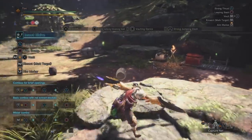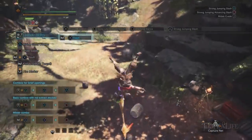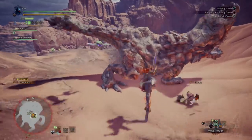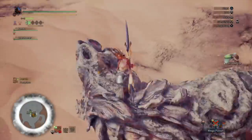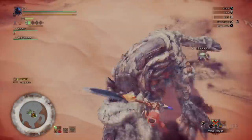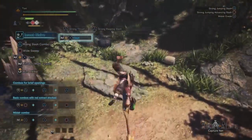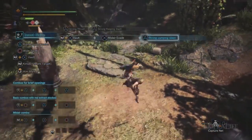Pressing R2 plus X will allow you to vault into the air where you can perform aerial attacks against the monster either with triangle or circle. Triangle will do mounting damage which may allow you to mount the monster if enough has been done, while circle will allow you to strike again and again assuming you don't miss. Hunters that are aerial can also press X to perform a mid-air evade if needed.